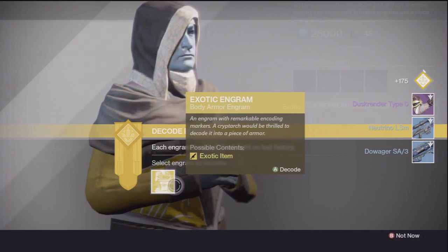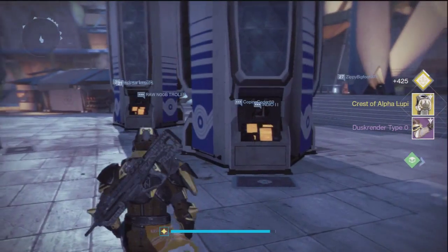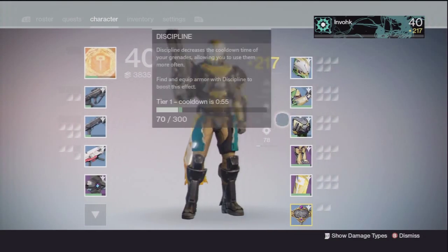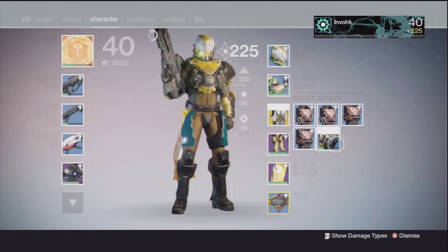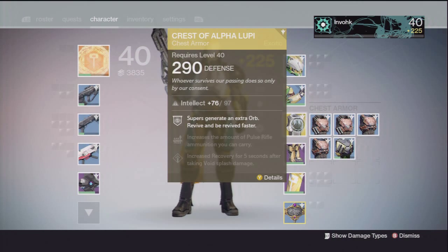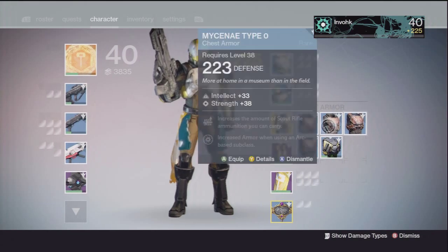Alright guys, so these are the last two things I opened up — it was my legendary arm piece and the exotic chest that I got. I got the Crest of Alpha Lupi, which is not really good in my opinion. I don't like Titan chest pieces that are exotic, I don't really like the style of them, how they look. It just kind of throws everything off — look at that, it don't look right.